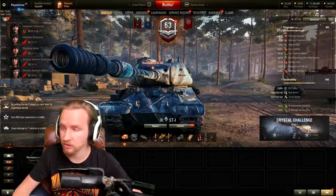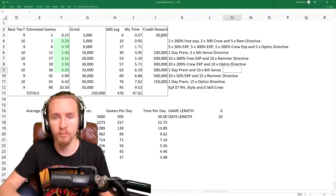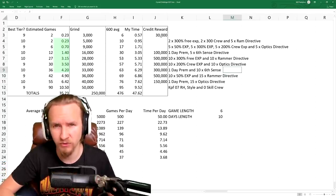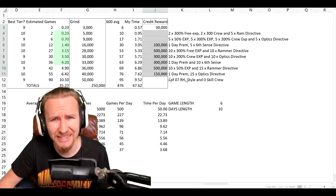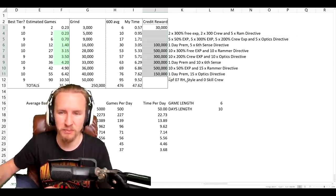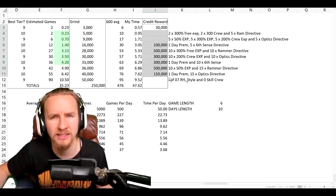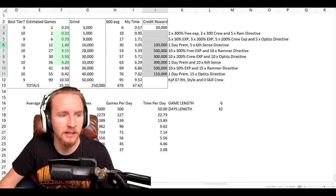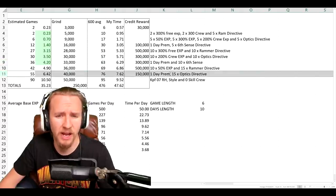In true QuickyBaby fashion, I've taken all of the information and put it on an Excel spreadsheet. I've broken down all of the rewards into their base potential — i.e., equipment as to what you could sell or purchase at half price. The total credit reward is nearly 1.9 million credits if you include selling the equipment. You can also get a day of premium after completing stage four, stage seven, and stage nine.